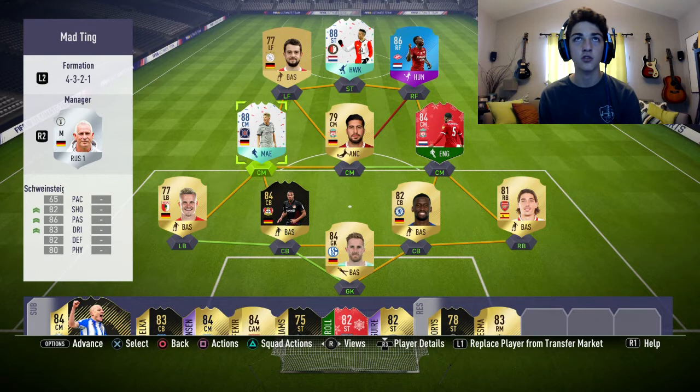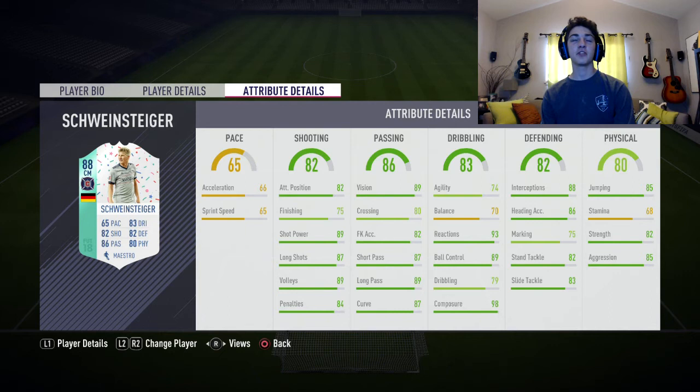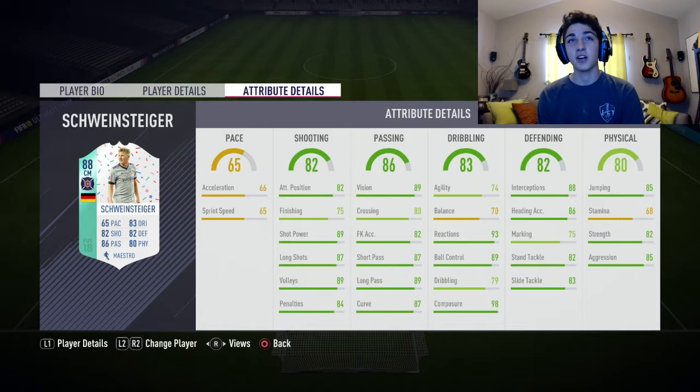Here is the team — absolutely brilliant. I put this together and I was so glad I could fit Schweinsteiger and Robin Van Persie. Medium-medium work rate, 6 foot, preferred foot, 3-star weak foot, 3-star skills for Bastian Schweinsteiger. Some very decent stats: 89 shot power, 87 long shots, 89 volleys, 89 vision, 89 long pass, 98 composure, 93 reactions, 89 ball control. It's just so many green stats. Only a couple orange and a couple of the other color — sorry, I can't see, I'm colorblind. But stamina is 68, and sprint speed and acceleration aren't the best, nor is balance.